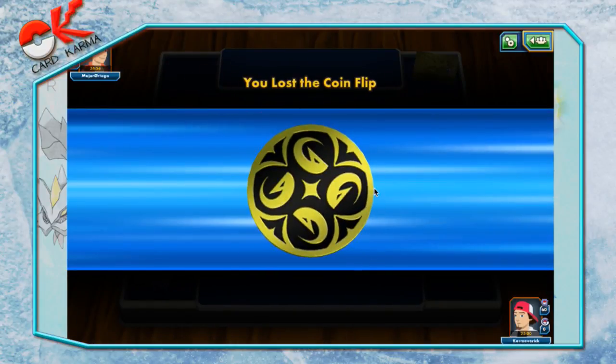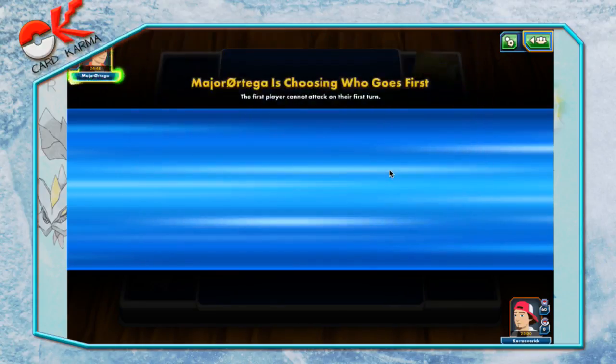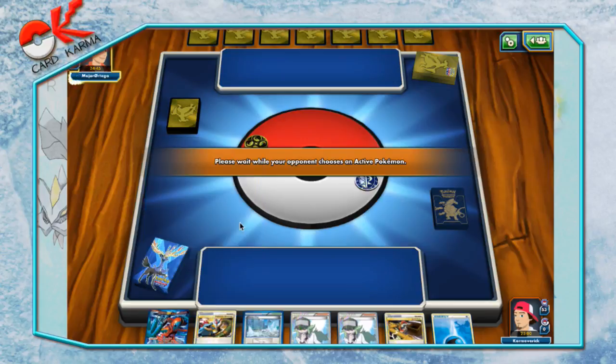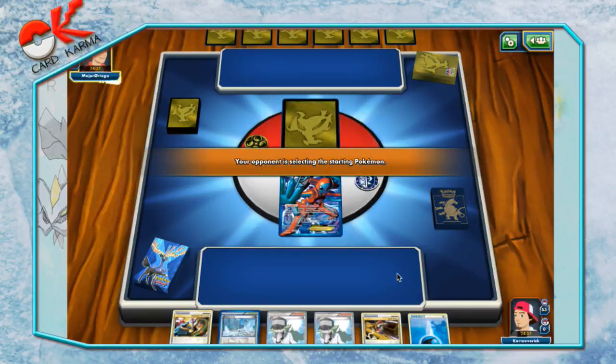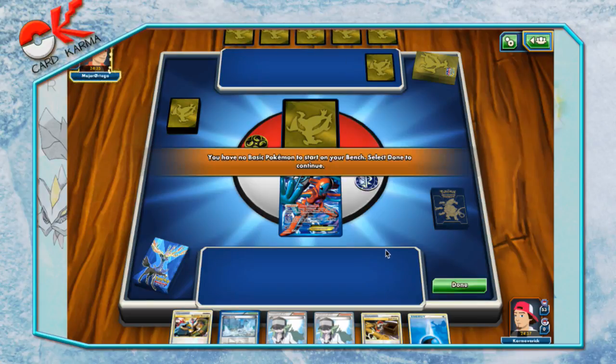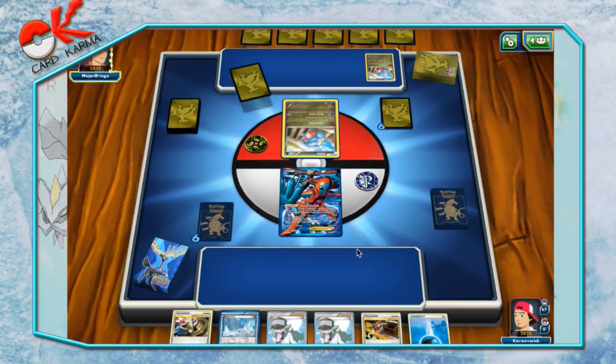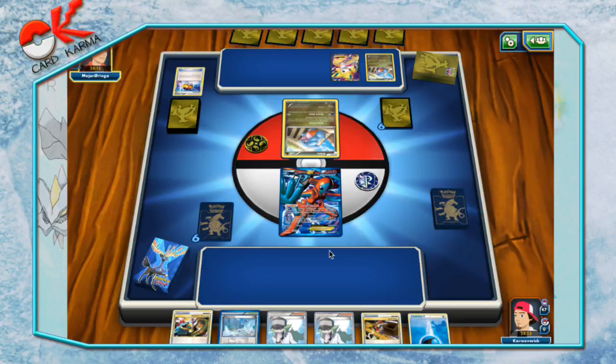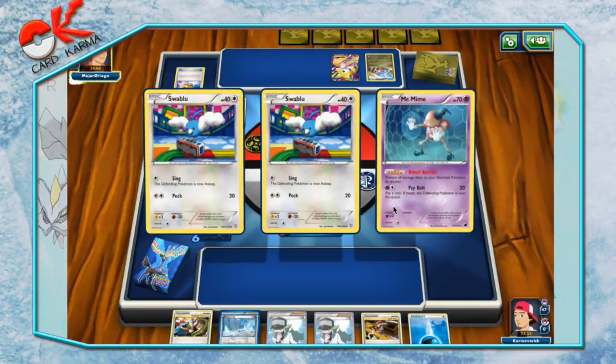Hopefully I can get a match here facing Major Ortega with a Dragon, Psychic, Steel, and Colorless deck. I'm not 100% sure what that is — could be Garchomp with Mr. Mime and Jirachi, I don't know. We do lead with Deoxys in the active, which is unfortunate, so hopefully we can find a way to get him out of there. He's going first. Yeah, it's going to be a Garchomp deck of some sort — he goes straight for the Jirachi. That's a good Pokemon Catcher target if it comes to that.